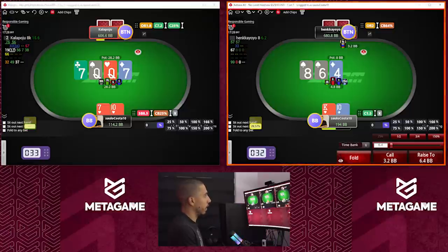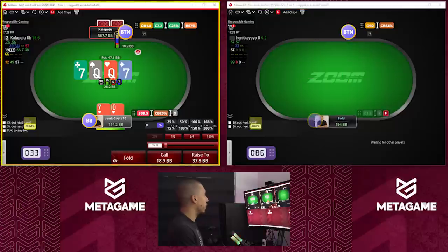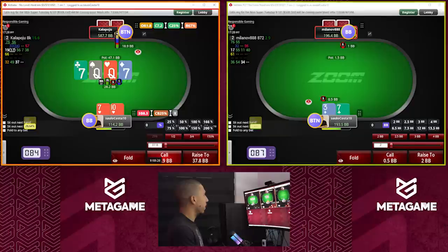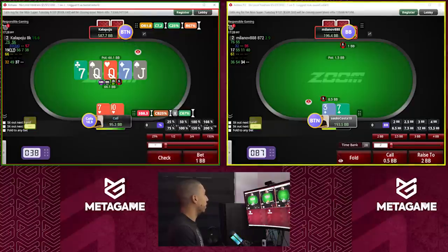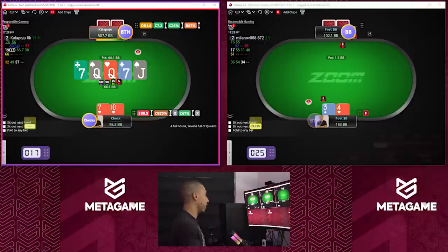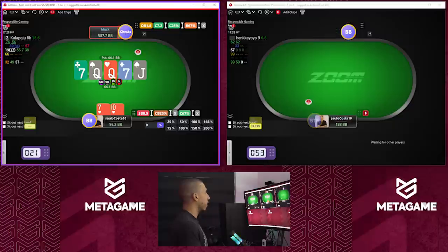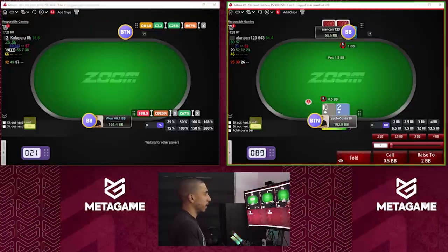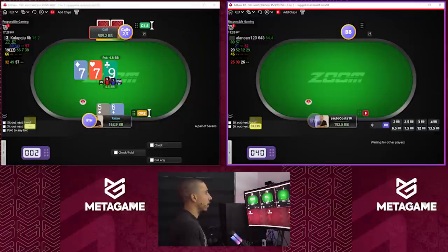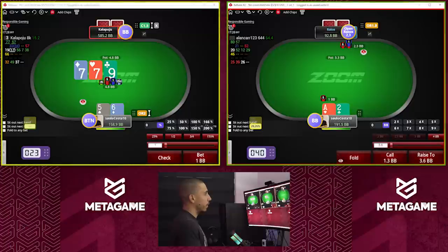With the spade we can continue here on the right with king-ten; without it, we fold. He goes for two-thirds on the turn — we're gonna call. Not much point in raising; we're gonna have to call plenty of bluff catchers here — pocket pairs, eight-highs, etc. On the river, we're calling a few bets — we can split against the seven, he's gonna have bluffs of course.